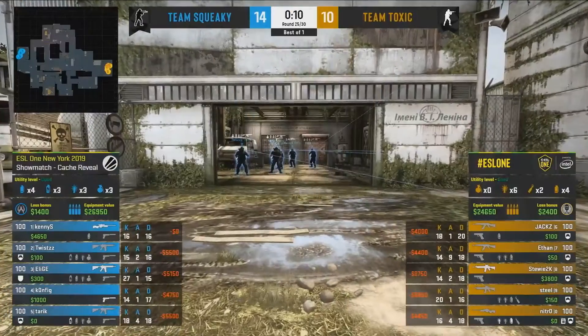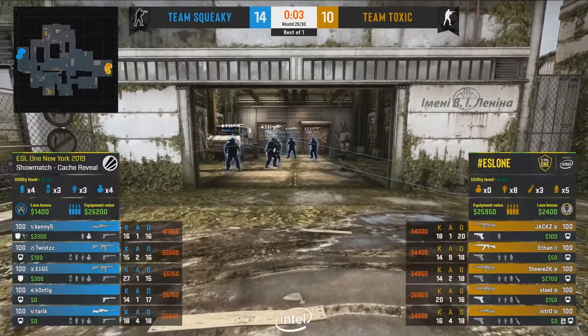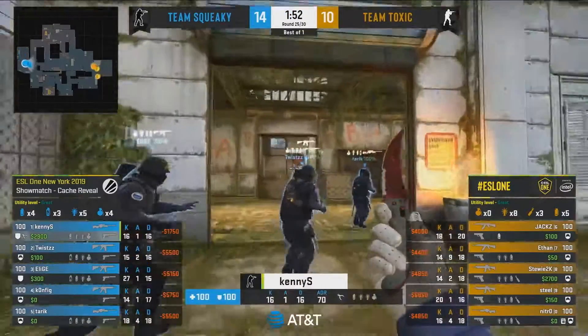Yeah, that's what we wanted to see — that's exactly what we wanted to see. That's more than we could have expected. That could be it. Because now they're 14-10 up, and that was an eco essentially — the force flying, Kenny bringing the AWP out. Four Deagles, no armor. There's one Deagle kill there and a KennyS one-versus-three. You just love to see it. All right, let's go!